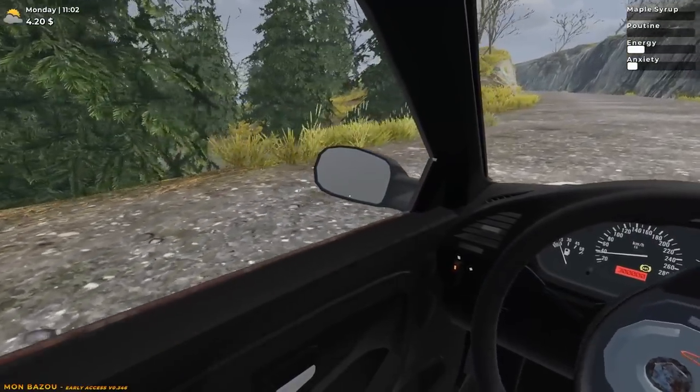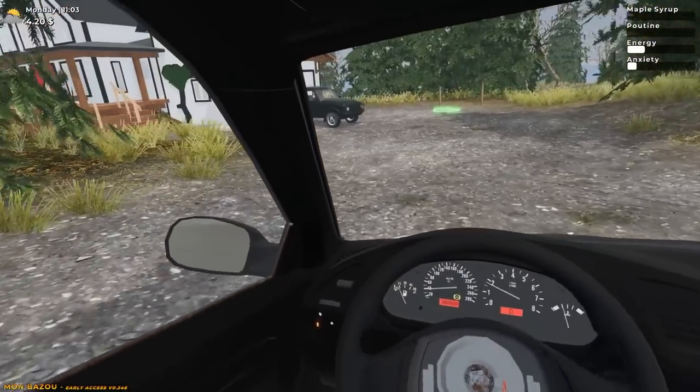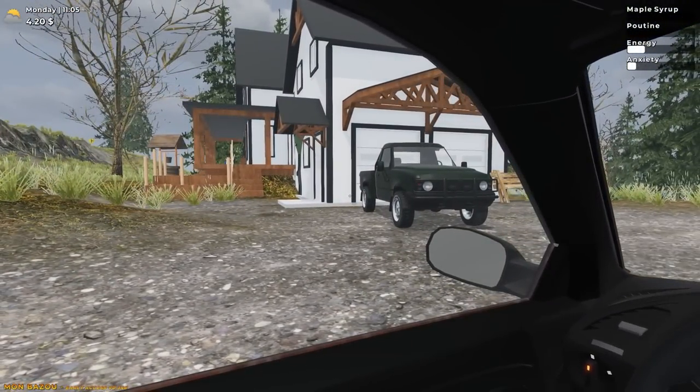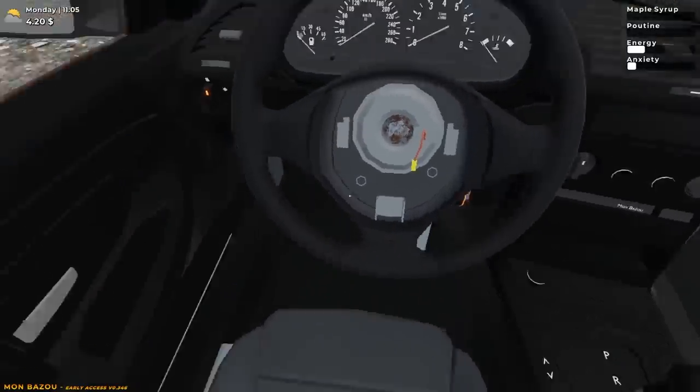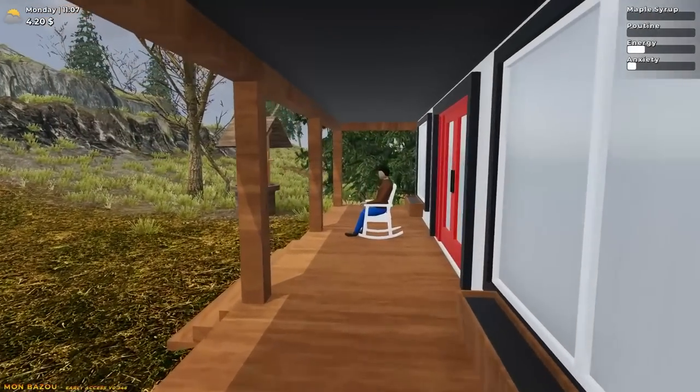Let's go to our brother's house, let's talk to him and see if he's got any advice on how to make some money here, because I'm a little lost. Oh, he doesn't have the truck, does he? I want his truck. To be honest with you, that's kind of a cool looking truck. Let's go talk to him real quick and see if he's got any advice to help us out.